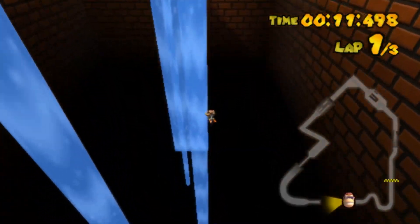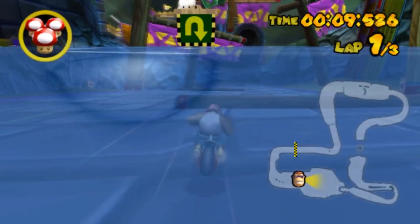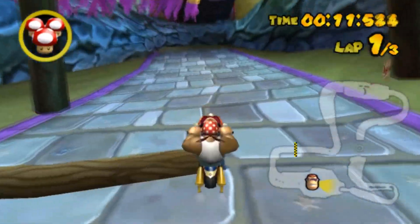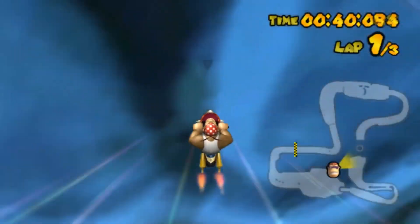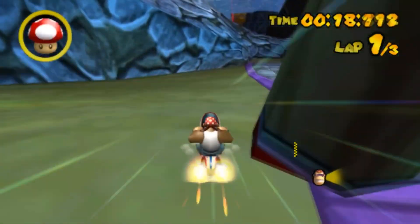Atlas doesn't even give you a chance for this one. Just like Mario Kart 7, these wooden posts are interesting but ultimately useless. Faithfully, Atlas made these stone walls way too high to be jumped over, and the sails were proving troublesome as well.